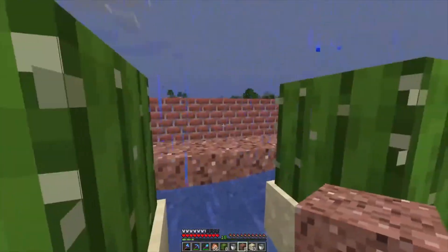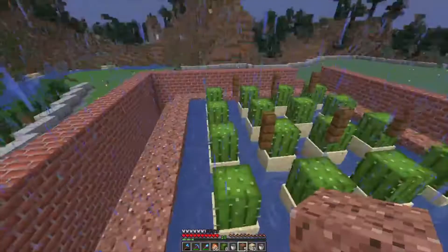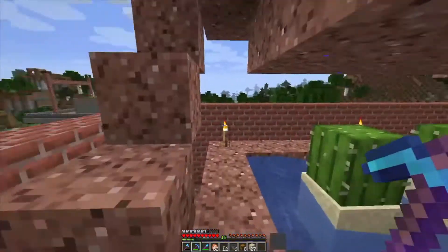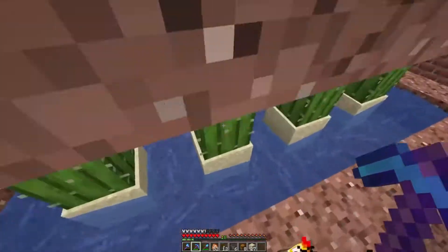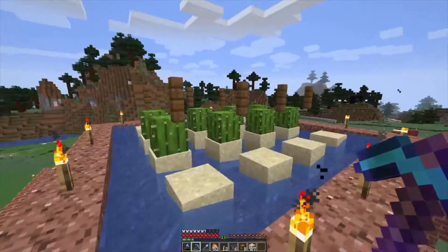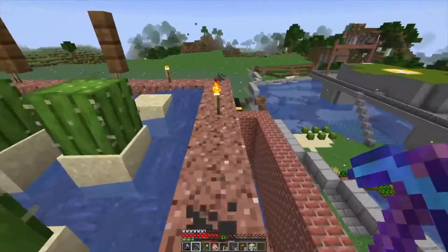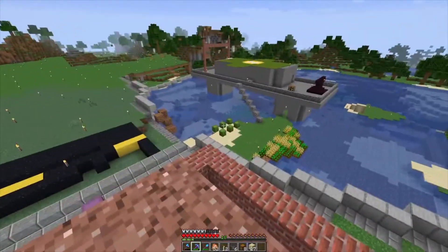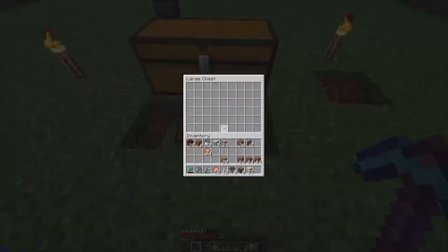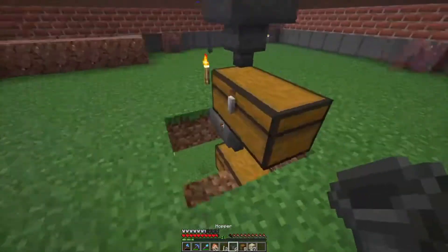Let's go ahead and get to building. So I finished the cactus farm right here. We have down below all the cactuses, and up top we have some cactuses. I'll just need to wait for some to come in so I can replant them. I also have those down there. Hopefully we'll be able to get some cactus, but it will take a while for them to grow.